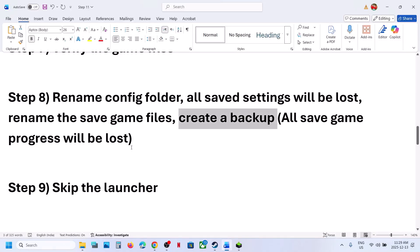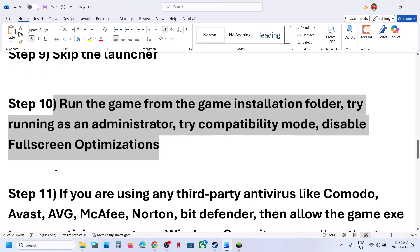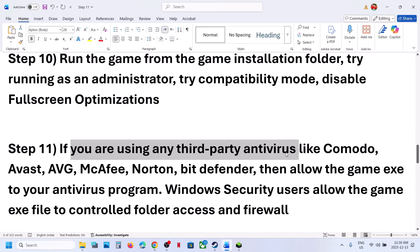The next step is to run the game from the game installation folder. Go to the game installation folder — which we have already navigated to — and try running the executable as an administrator. Still not working? Allow the game executable file in your antivirus program.